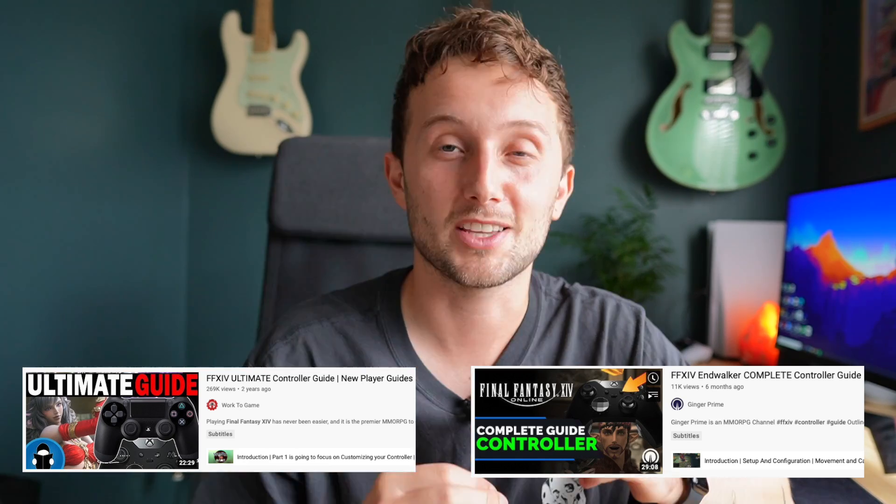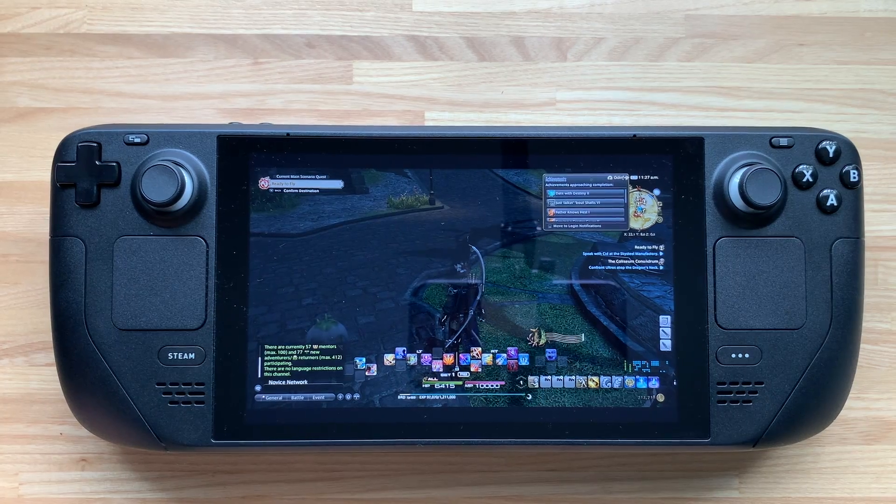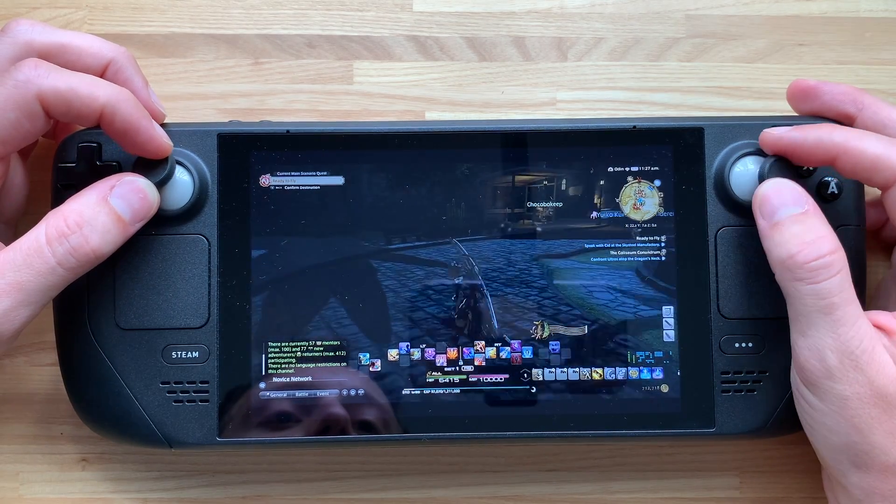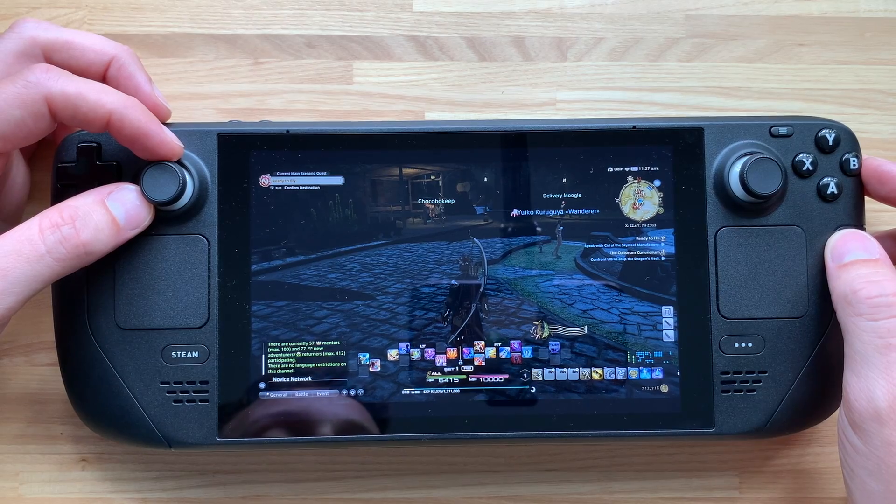And that's it — Final Fantasy 14 is running on our Steam Deck. You might need to play around with the size of your hotbars and different UI elements. If this is your first time playing on controller, I highly recommend checking out Ginger Prime or Work to Game's videos — they make the best videos on how to use Final Fantasy 14 on controller. I hope this was helpful, please let me know in the comments. Have a great day, feel free to subscribe, and I'll catch you later!